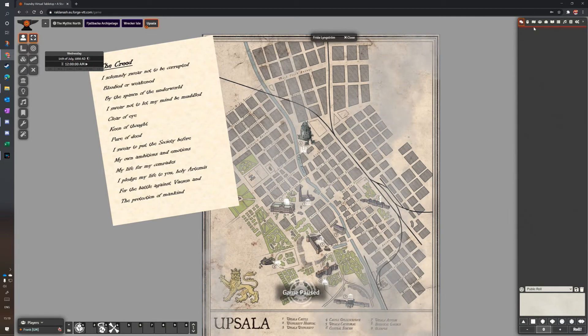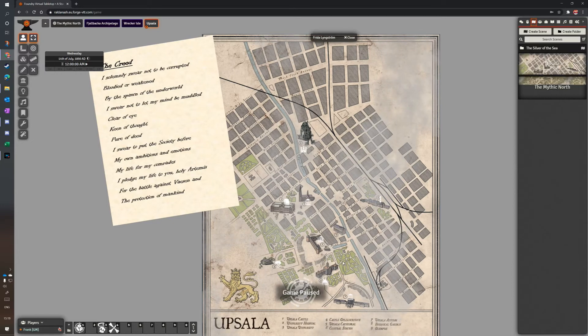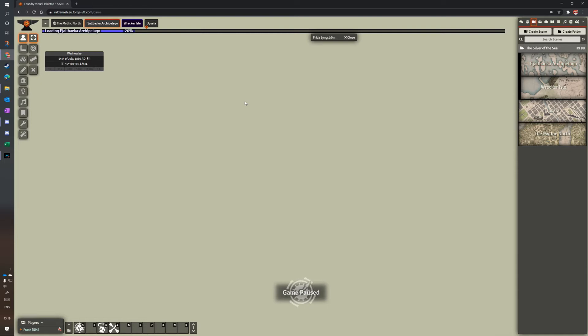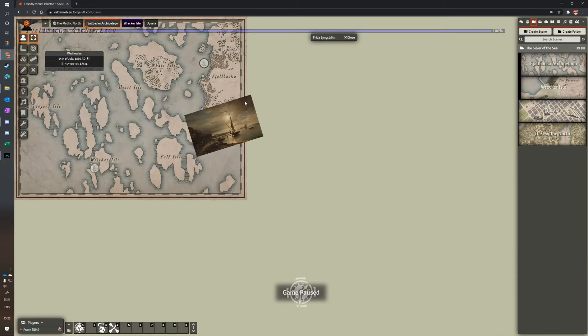Next thing I want to show you is how the scenes work — you can see how long it takes to set up a scene, and hopefully that will be quite clear. So I've got Uppsala and the Mythic North, and then the ones here for the scenario I've been setting up. I've got the Fjällbäker archipelago.